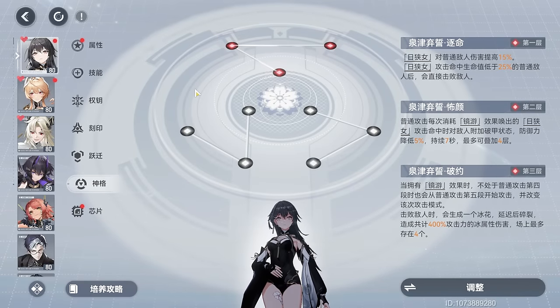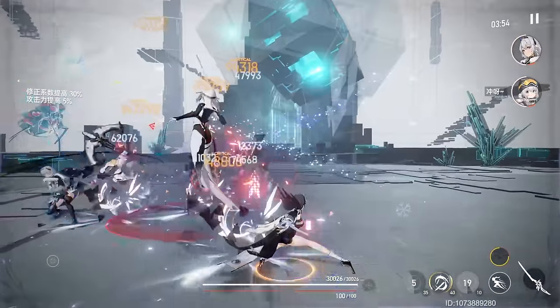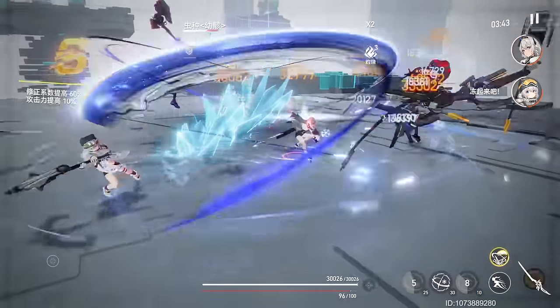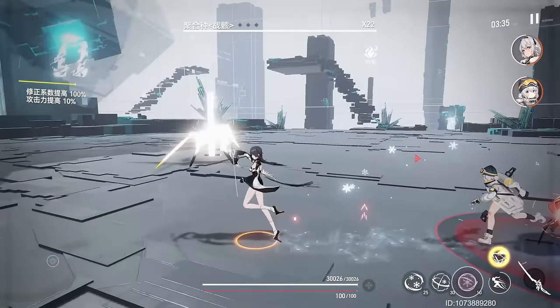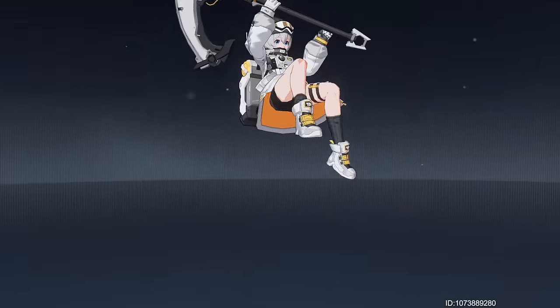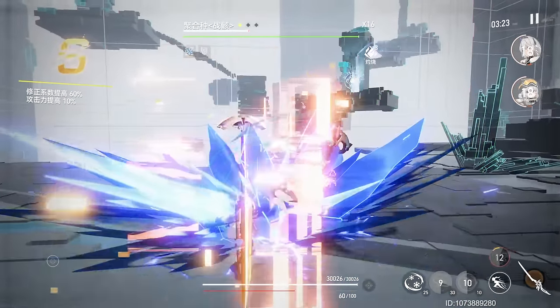3 red is a solid option for support Izanami and excels at wiping out low tier mobs and armor breaks. It increases damage dealt by Hizumi to normal enemies by 15%. When Hizumi attacks a normal enemy whose HP is below 25% of their max HP, they are instantly defeated. If Hizumi is summoned by the effect of Mirror Walk triggered from basic attacks, it inflicts up to 20% armor break on enemies hit for 7 seconds. When Mirror Walk's effect is activated, her basic attack will begin from the 5th sequence. Upon defeating a target, an ice flower is generated and explodes moments later, dealing ice damage to surrounding targets — up to 4 ice flowers can exist at any time. Blue Code focuses too heavily on dodging, so you can safely ignore it.